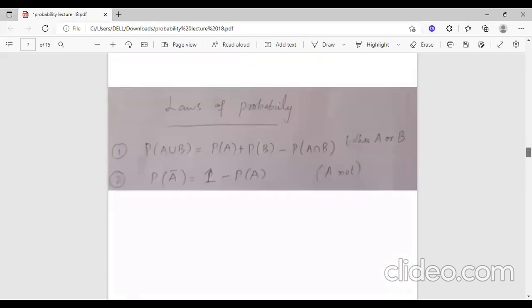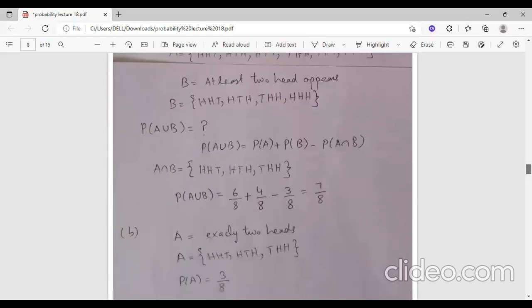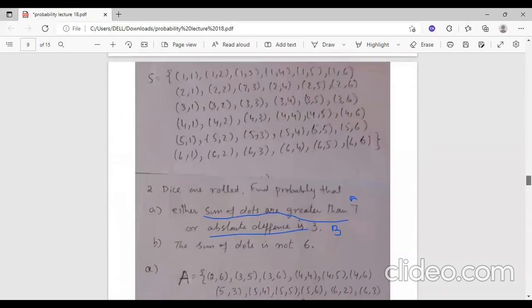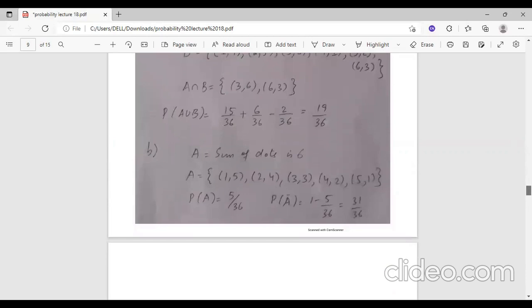We apply the formula to calculate the union probability. For the complement, exactly two heads not appearing means we subtract from 1. Then for two dice, we define event A as the sum of dots greater than 7, and event B as the absolute difference equal to 3, and find their probabilities.